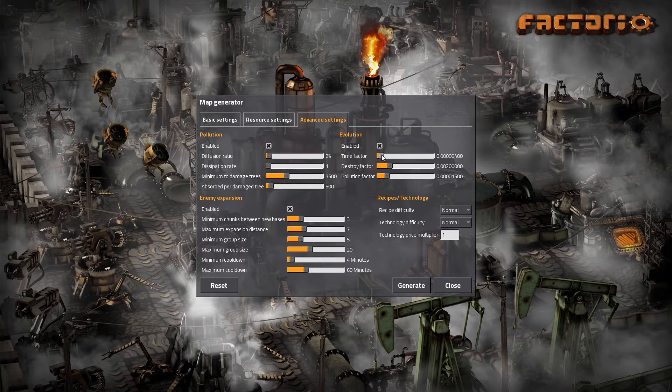We're going to change evolution a little bit. The time factor at 0.00004 — I'm going to nix that. I'm going to knock the destroy factor down from 0.002 to 0.001. And then pollution — I'll tweak that down just a tad. So we slowed down evolution just a tad. Really, it's not going to have a dramatic effect on gameplay.